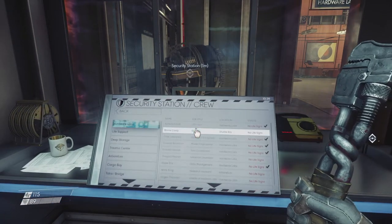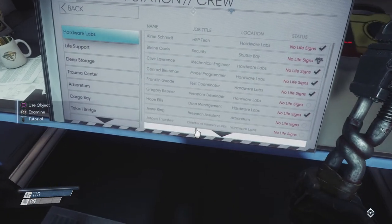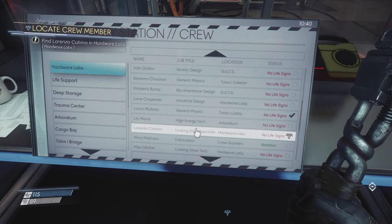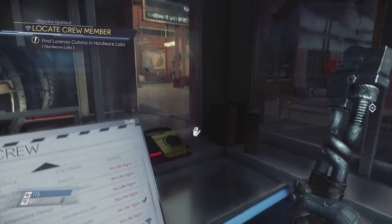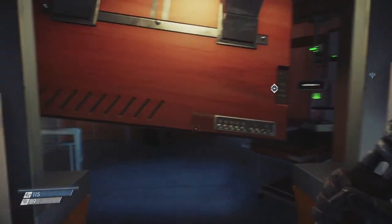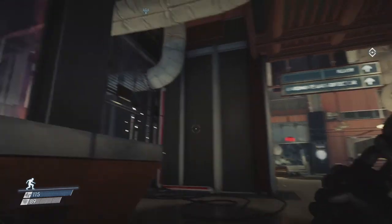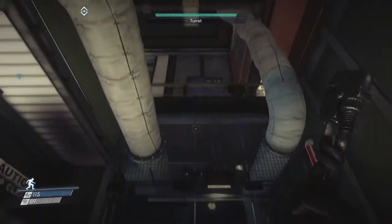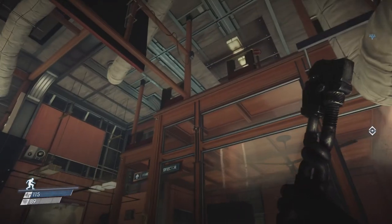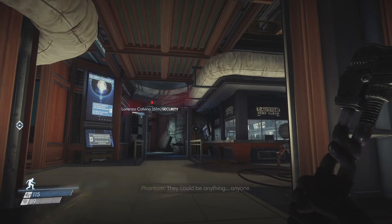The security station is over here — what does it want me to do? Of course — Dr. Calvino. Locate crew member: find Lorenzo Calvino in the hardware labs. Hardware labs are upstairs. With that I'm really going to take a little break. I hope you guys enjoyed this episode — I'm really getting into this game right now. I hope to see you guys in the next episode of Prey. Thank you guys for watching — see you guys next time, goodbye!